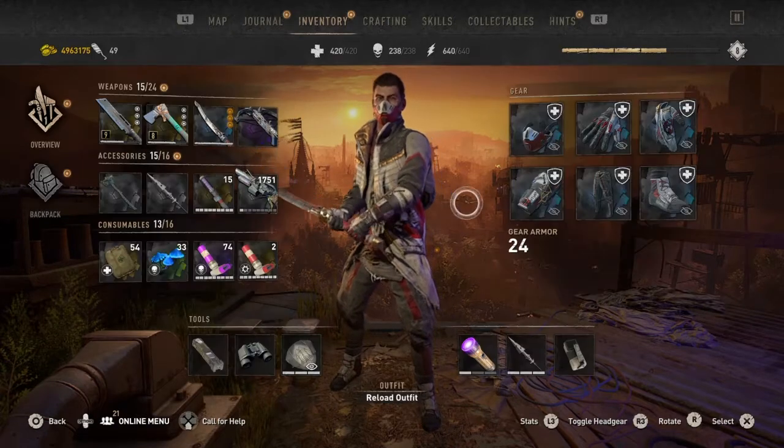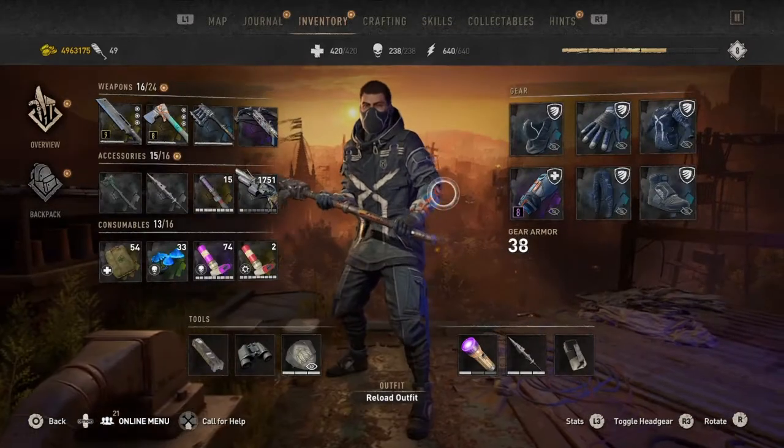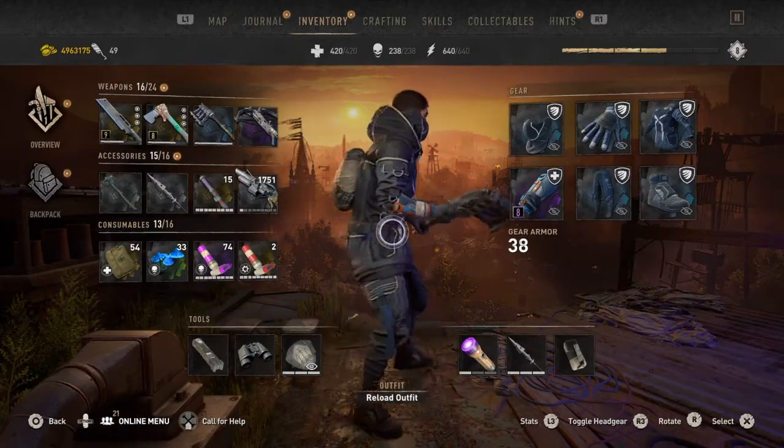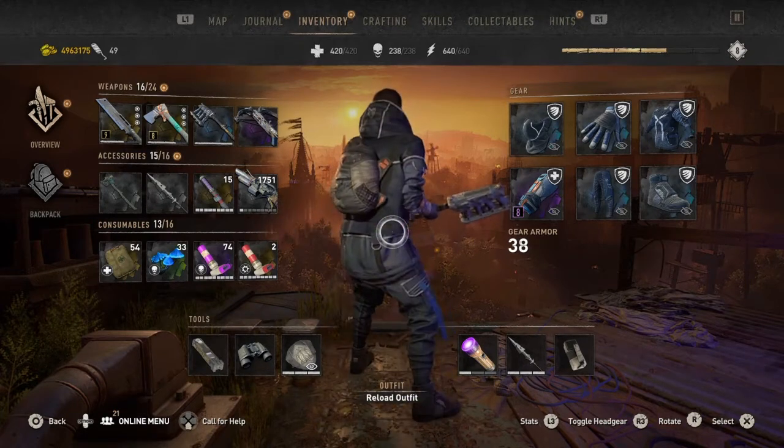Now here is the Authority one. What I don't like about the Authority one is it's glitched for me — I don't have the bracers. I'm not sure about the Rockwood Medic, but this is how it looks.